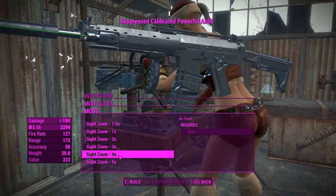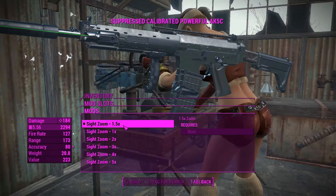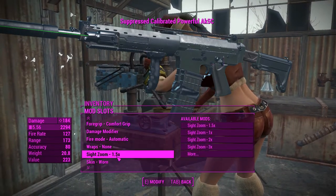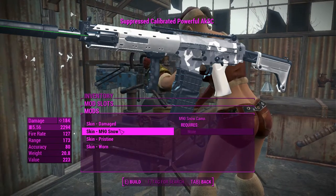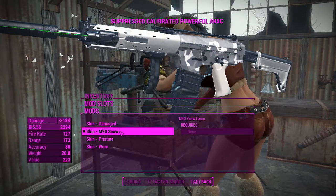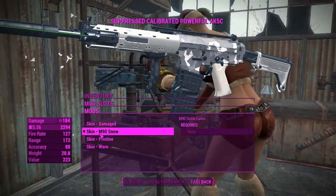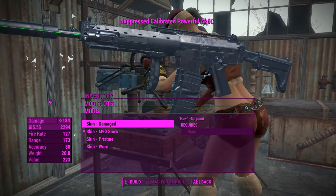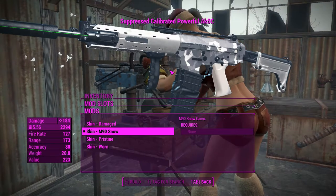For zoom levels, we'll bump it up to 1.5x to get a little zoom with our irons. You can also change the skin of the weapon — I've gone with the snow skin, which I picked up while collecting the magazine upgrades in the commonwealth. It looks pretty good and fits nicely as a seasonal color.